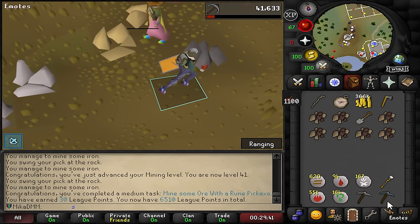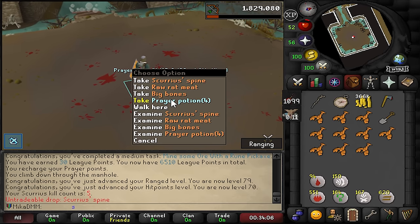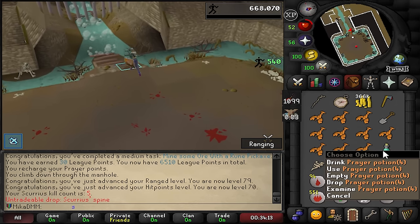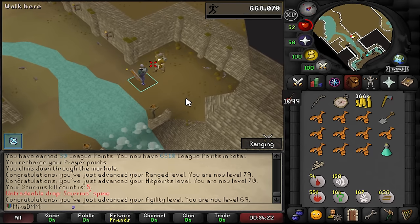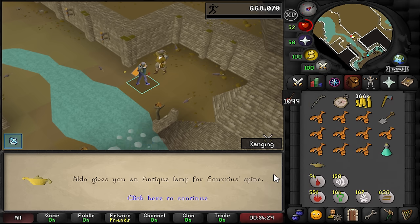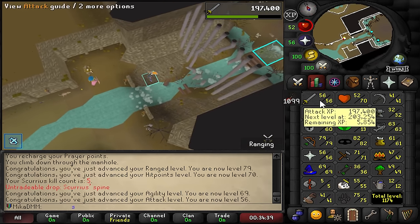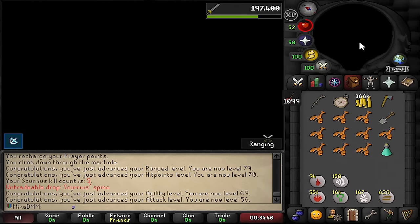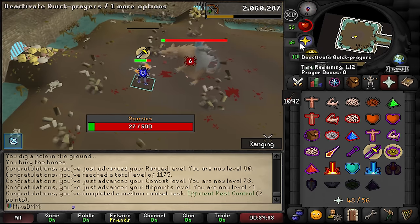We just mined a few things with a rune pickaxe now that we got it from a clue - that's pretty solid. I can get prayer potions from here. With prayer potions I can send fire cape really, really fast - all I need is a few of those. We got 69 agility. This is my second genie - we need one for the tasks, this one we throw away for XP. The XP we're actually putting in attack - I want to get 60 attack. We're 56. Let's get one more Scurius spine and equip our dragon weapons.